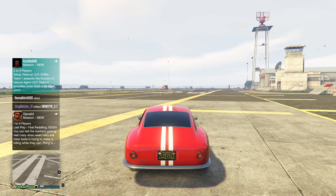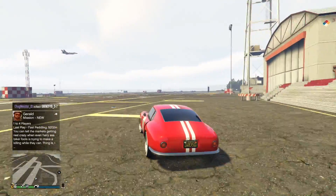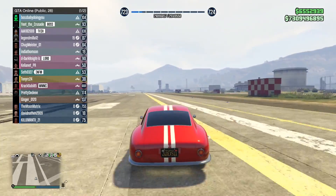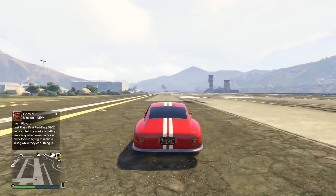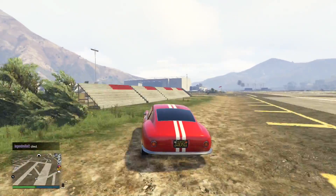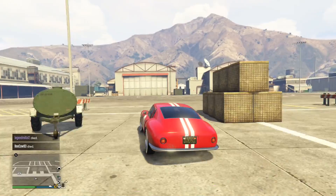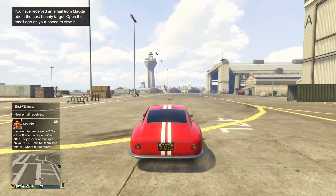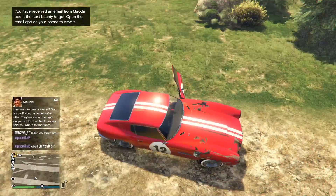The very first thing you want to look for when selling in public lobbies is how many CEOs, VIPs, or MC presidents are actually in your lobby. Just click down on the d-pad and it'll show a whole list of all the players. The maximum amount of these players allowed in each lobby is 10, and for each one of those players you'll get a 1% bonus when selling your crates. So if there's 10 of them, you get a 10% bonus — that's an extra $200,000 on a $2 million sale. So obviously when you join a lobby, that's the first thing you want to look for.